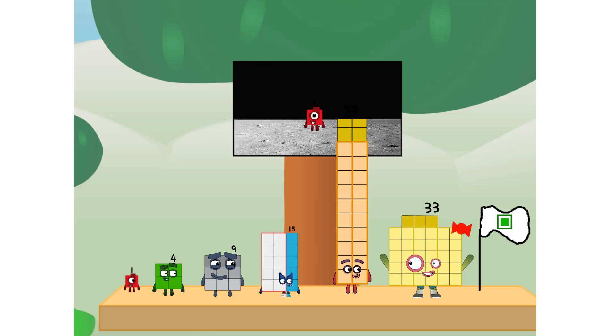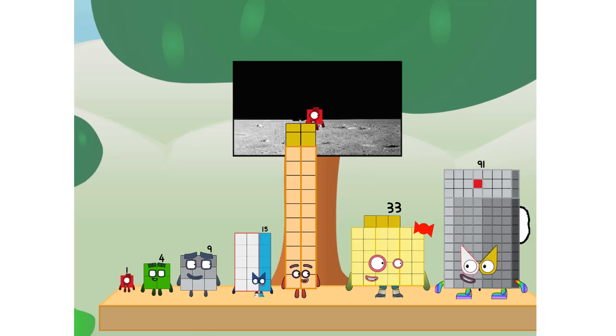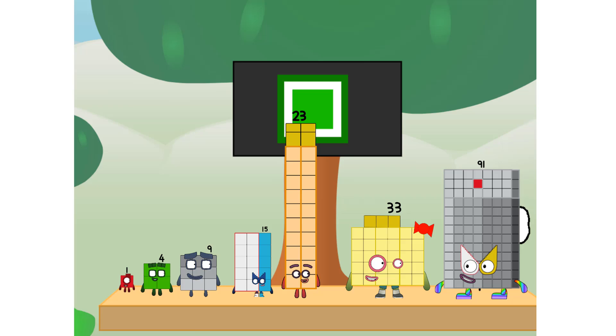We did it! The only thing left now is to plant the rectangle club flag. Number land, we have a problem — I forgot the flag. Don't worry, little one. I'll take care of this. Ninety-one, and I promise: no falling apart rainbow tens and threes. Rectangle power only.